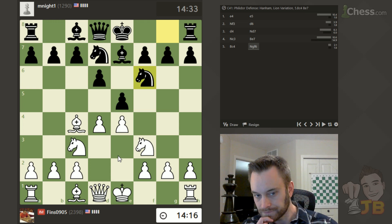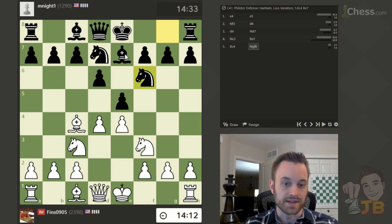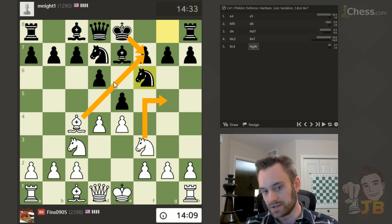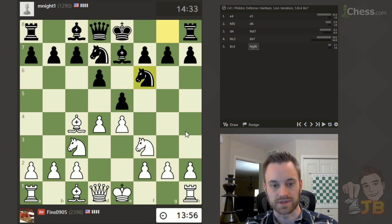Here though, there is an interesting tactical idea you can consider. It's bishop takes f7, king takes f7, knight g5 — trying to come into e6 with the knight. That works great if the king goes to f8 or e8. But there is king g8. I did this in an over-the-board game once when I was probably about my opponent's rating, USCF.